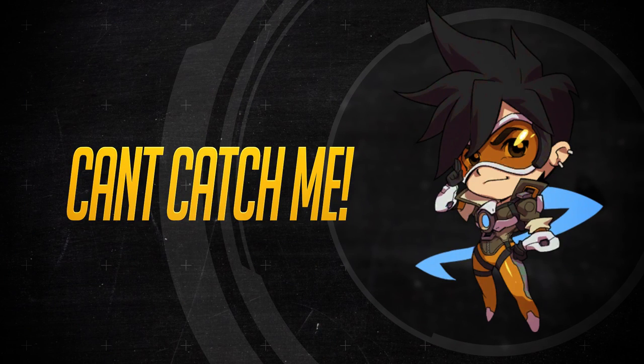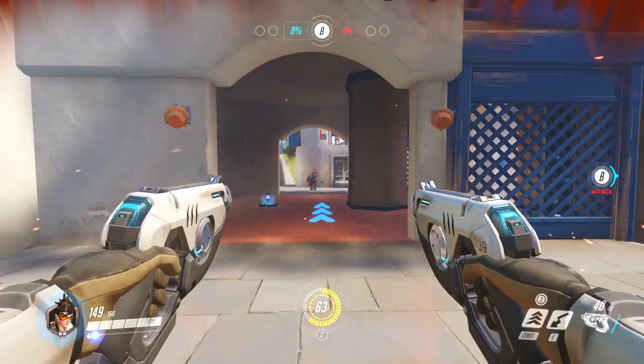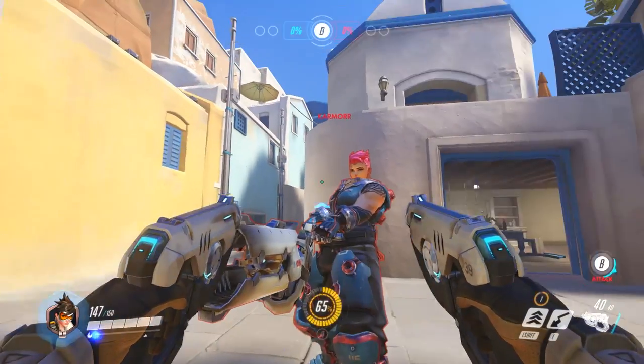If you're inevitably caught in Xayah's Graviton Surge, Tracer can use two blinks in quick succession to escape from it.